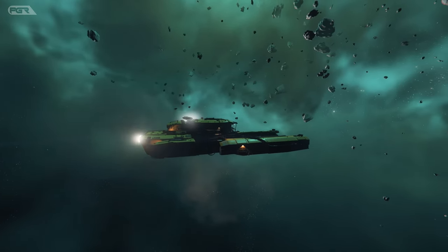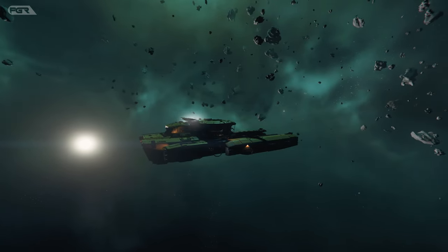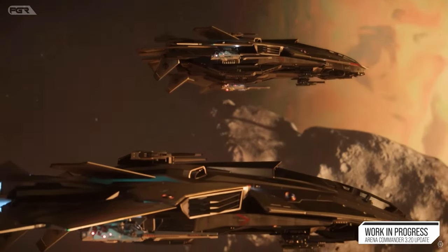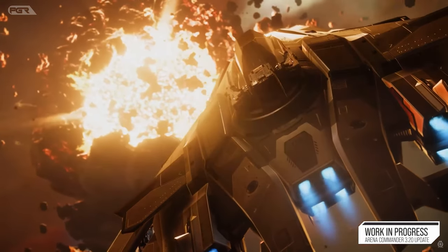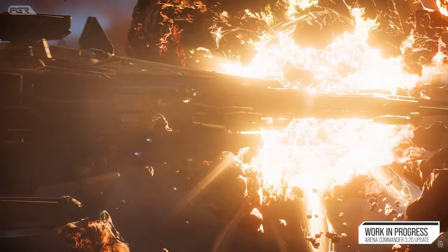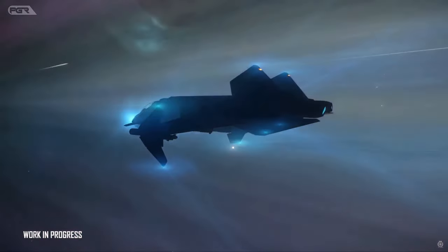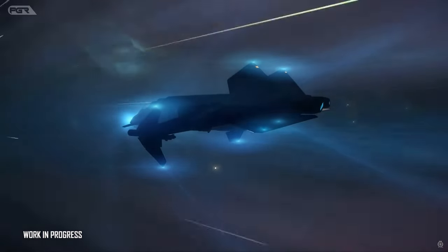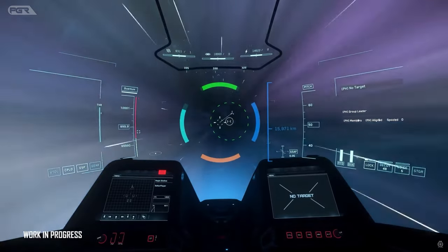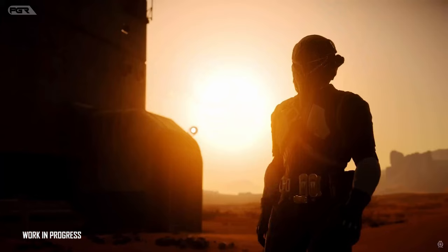The first indication of this was in the most recent Inside Star Citizen episode where they did a design brief for the Cargo Careers Episode One. They showed a Misc Hull C having multiple RSI Auroras attached to its cargo grid, which was a cool thing to see. That was our first indication of being able to tractor beam vehicles.